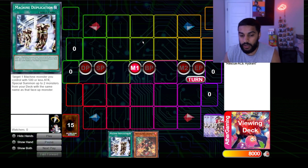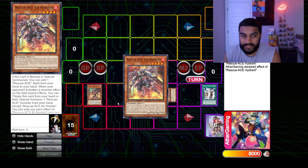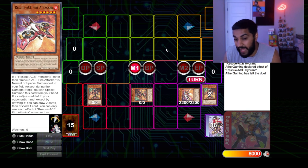I also wanted to showcase another variant: if you go Hydrant and add Air Holster instead — though I realized it should have been Fire Attacker — you special summon Fire Attacker and can link your monsters away. Regardless, there are so many things you can do depending on what other cards you have in hand. Those are five combos for the Rescue-ACE deck — I really hope you liked the video!